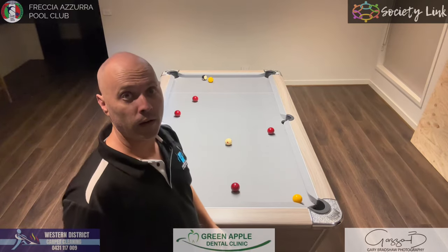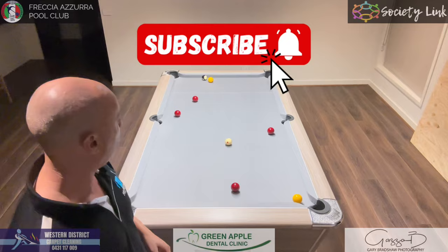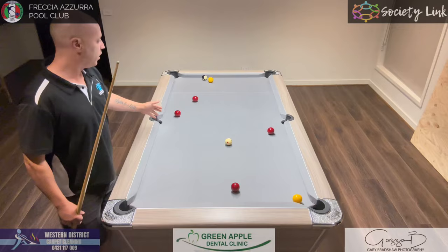Alright, welcome back. In this one I'm going to run through some examples on what you can do to either put your opponent in trouble or get out of trouble. So we're here in a situation like this, we're on reds, your opponent has just missed a ball over a pocket — now what do we do here? Do we try and pot out on reds or do we play safe?